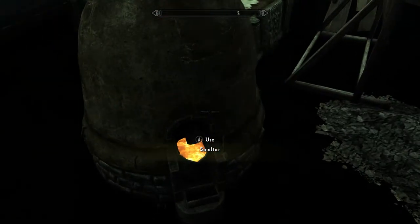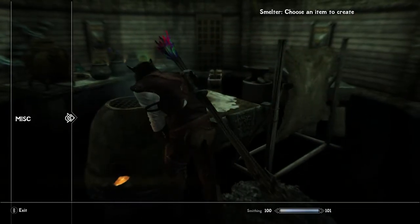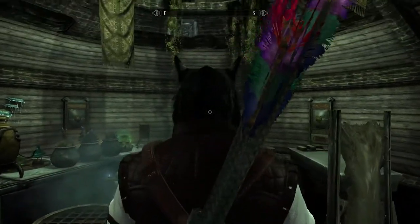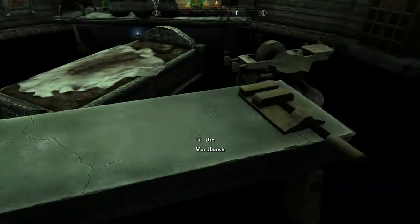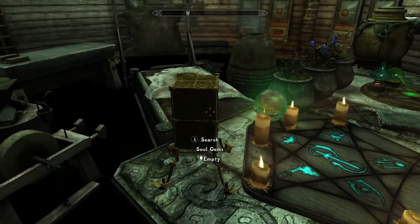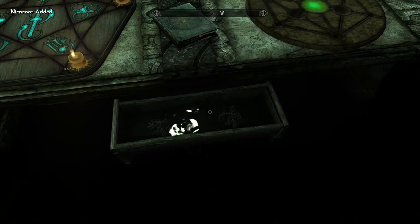There's a very tiny smelter which works all the same as a regular one — the animation might be a little glitched, but that's okay, it's just a tiny version. You've got a tanning rack, a workbench, an anvil, and a grindstone. Over here you've got soul gem storage, an arcane enchanter, and some sneaky nirnroots — interesting.